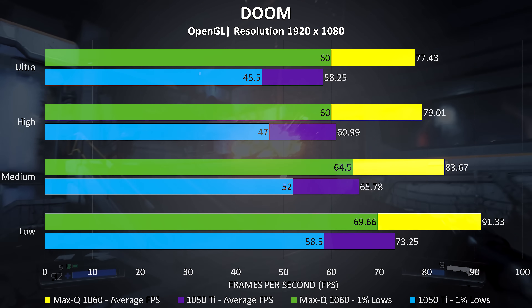Before we get into the benchmarking tools, I'll just quickly note that so far the performance improvement across the games tested is a 30% increase for the Max-Q 1060 over the 1050 Ti — pretty decent. It really seems to depend on the game, and as expected we're generally seeing a larger difference at higher setting levels, as the better card is actually able to be put to work.